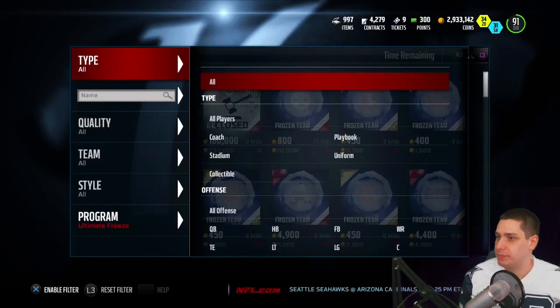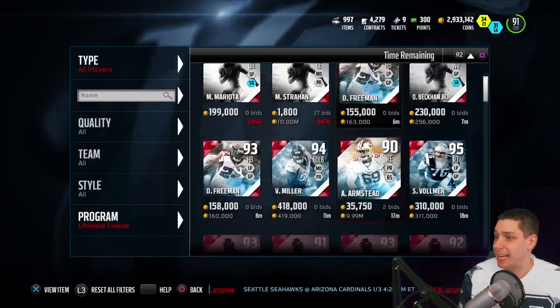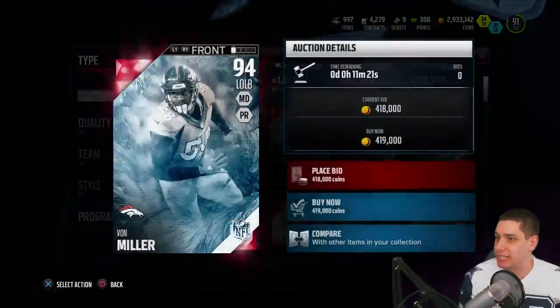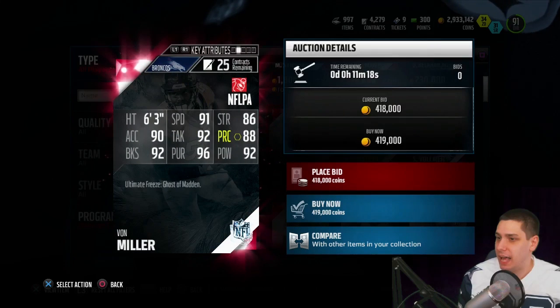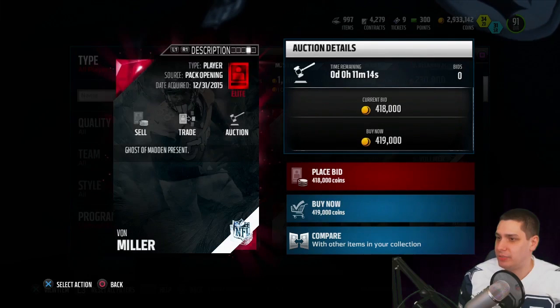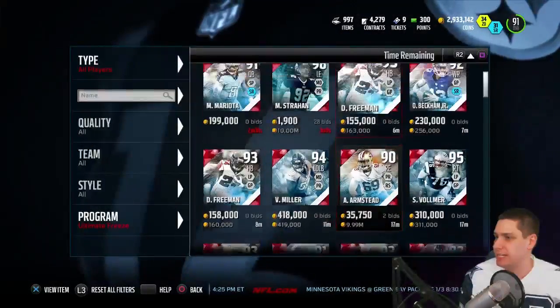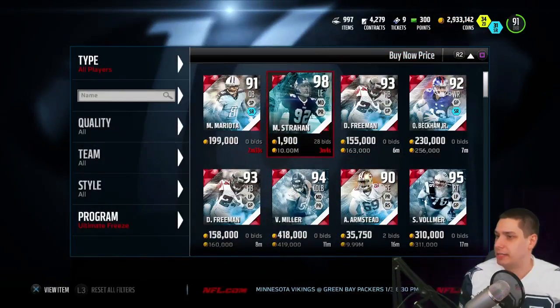Let's go to player only. So here we go guys, we're looking at the ones that are the present. I believe Von Miller falls into that if I remember correctly. Yeah, it goes to Madden Present. Von Miller I believe is the cheapest one right now — that's actually not too bad.